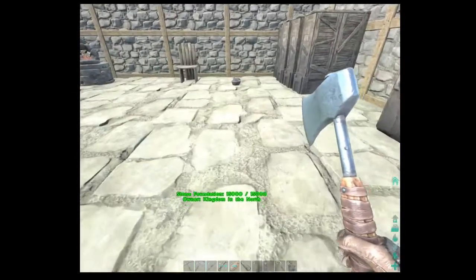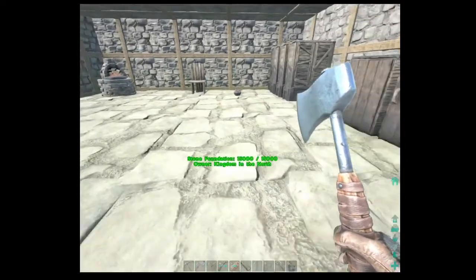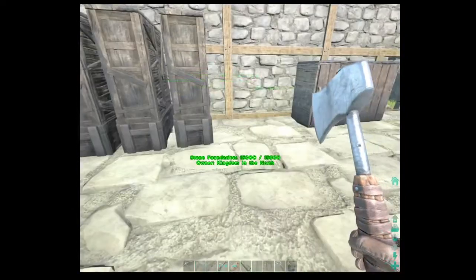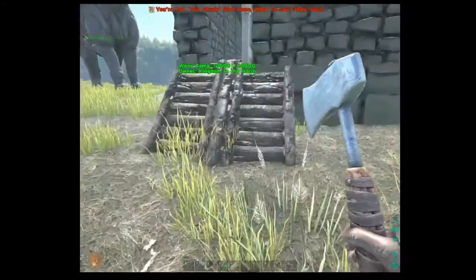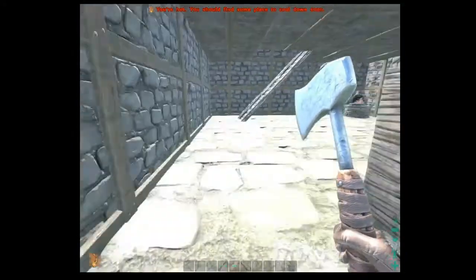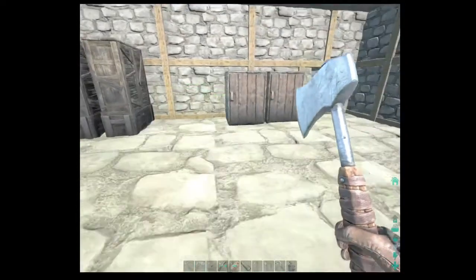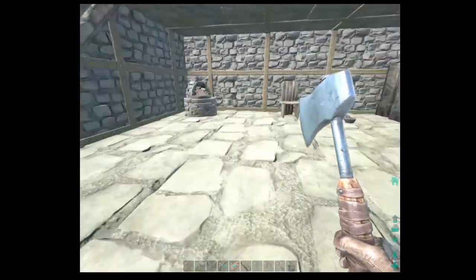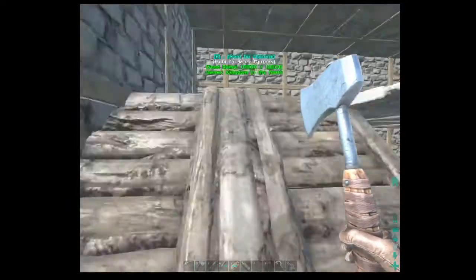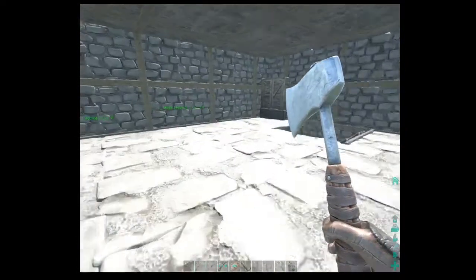Hey guys, welcome back to ARK: Survival Evolved. I am Honorable Agro, and today I kind of built a new base. I'll show you guys the inside first. So right here on the bottom floor we have our normal stuff: preserving bins, forge, storage, mortar and pestle. On top right now all I've got is the smithy and one storage bin.